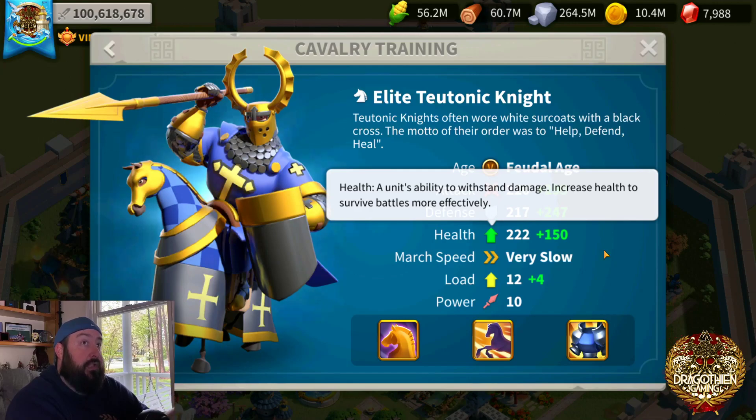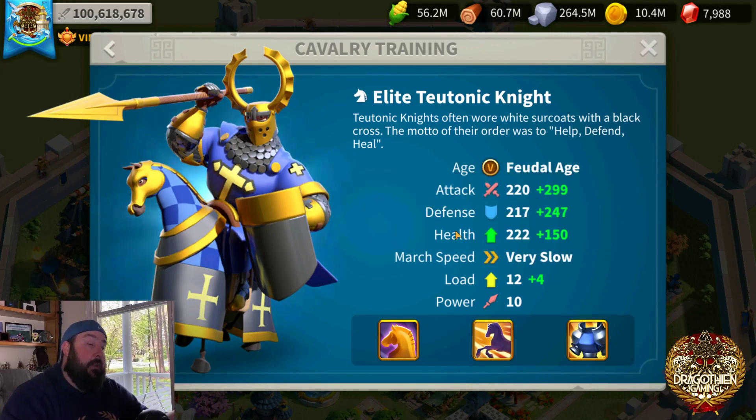Your return on adding more and more defense goes down the more defense you already have and the less health you have. If you have more health and the same amount of defense, you're going to be able to take 5 or 6 extra attacks — versus if you stack that same amount of defense onto what you already have, you might only take an extra 2 attacks. Health is so scarce in the game that your health number generally won't be anywhere near your defense number. You can see the different technology bonuses here — the white number is the actual troop stat, and the green number is the additive stats from technology in your academy and your alliance's academy.